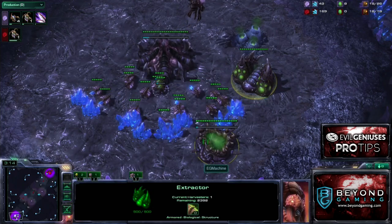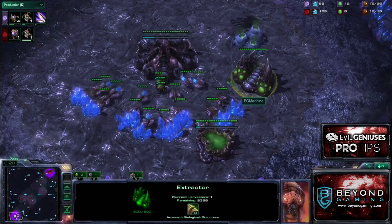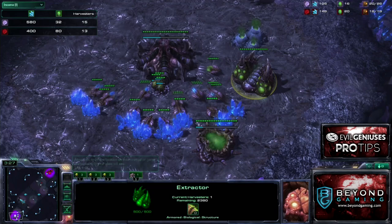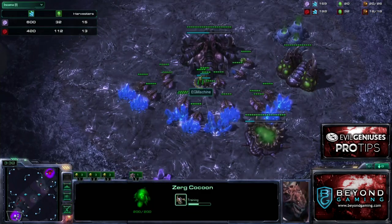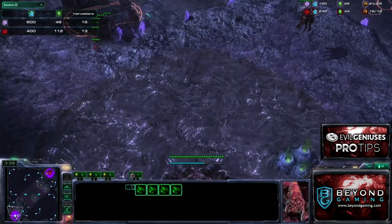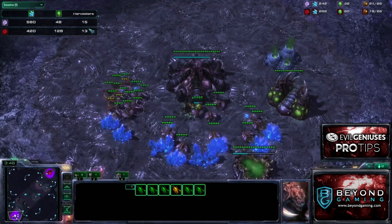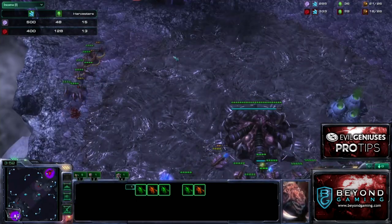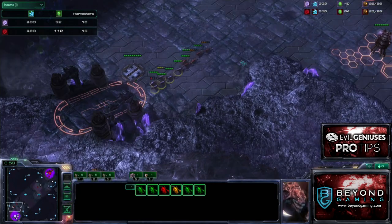My 14 Pool finishes, I start speed, pull two drones off gas — pretty standard if you're going to try to go for the early speed expand. I've scouted these six Zerglings coming across the map, so I know exactly what's about to hit. He's about to realize I didn't actually go Hatchery first, so he needs to run in and try to get as many drone trades as he can. I'm at 15 harvesters to 13, didn't lose a drone, and he actually lost a Zergling. I'm in perfect shape here.